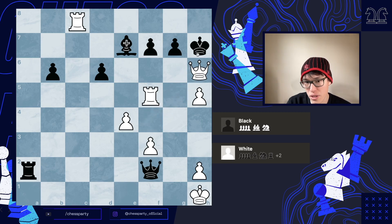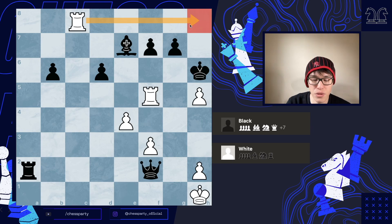Whereas if you play queen h6 and the king captures, then there's the rook h8 move, and that's going to be checkmate.